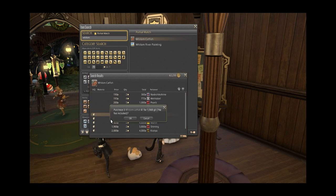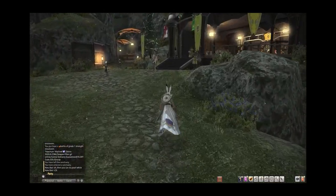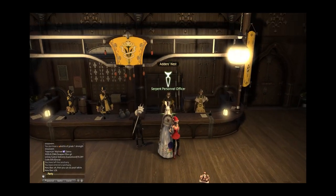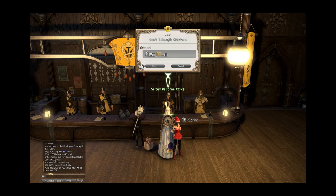I only recommend buying things that are really cheap — probably under a thousand gil — high quality if possible, for that sweet double experience. Don't dump all your gil into this at first, but by doing it this way I was able to end up with all of my crafters and gatherers at level 50 by the time I reached the end of the story. This only took a few minutes of my time each day and a little bit of gil, and saved me a ton of time on the back end. There are other efficient ways of leveling your crafters and gatherers — this one just worked for me at the time. It is all dependent on where you want to cut time and what you're willing to grind on.